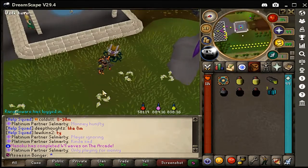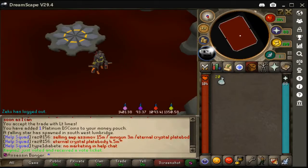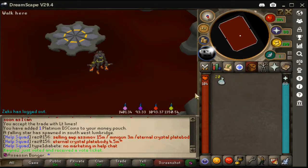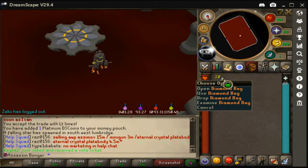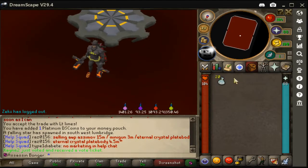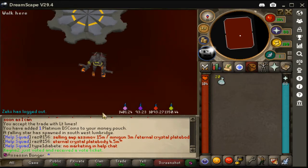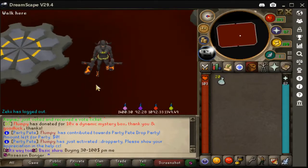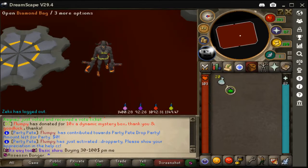Without further ado, let's get into this video. I'm gonna open 20 diamond bags. I've also made a video of opening like 28 of them. These are the new $100 boxes — they're pretty insane and I'll show you guys what I can get from them right now. These boxes give insane rewards, so let's open them and see what we get.